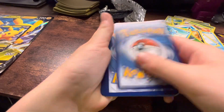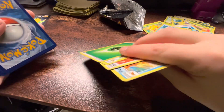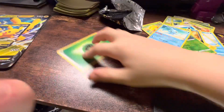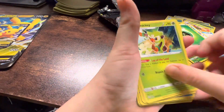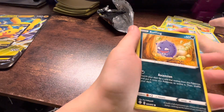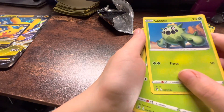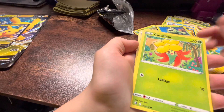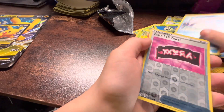Toad card. One, two, three — flip that energy, and it looks like our energy is a Leaf type. Flacky game trainer, Floatzel, Snom, Coughing — if you know his name, leave it down in the comments below — Gossifleur, Snom.